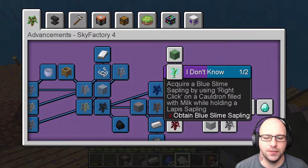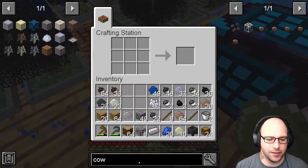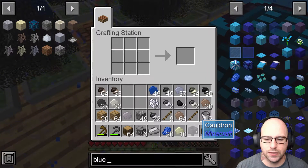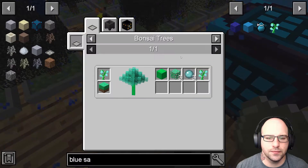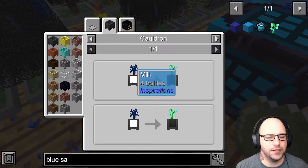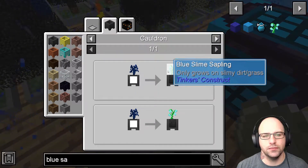I just looked into this guy, the blue slime. And to get that — blue slime sapling — in order to get this thing, we've got to take a lapis and dump it into four bottles of milk. And that will give us blue slime.